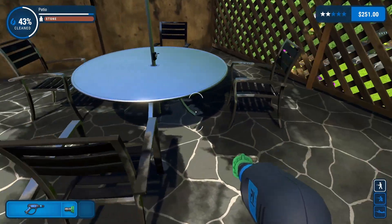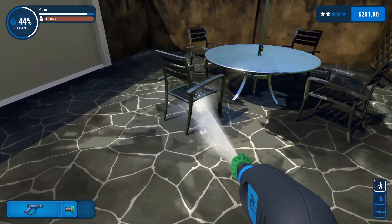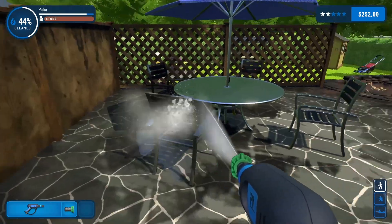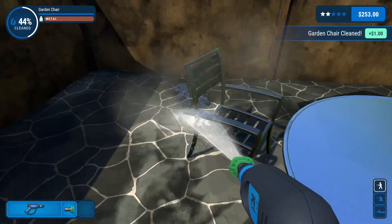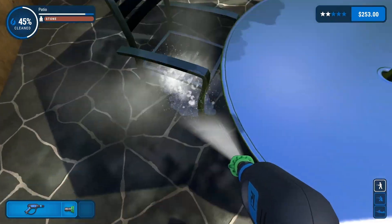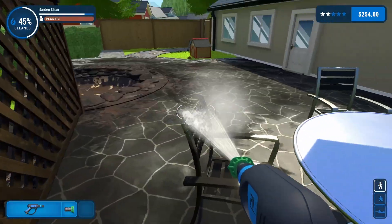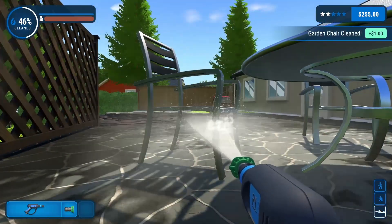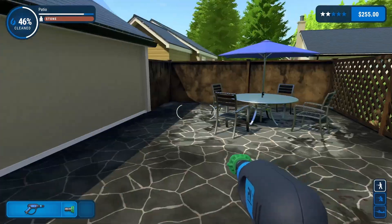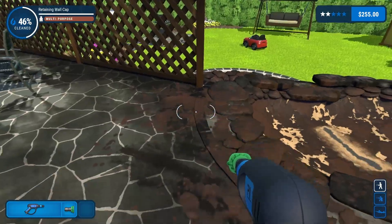Let's get these filthy chairs done. One down, two down - last one. Okay, patio furniture is clean. Let's do the fence first and then we'll work on the floor.